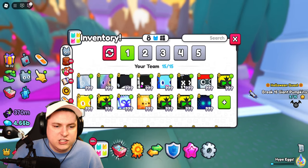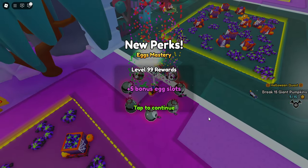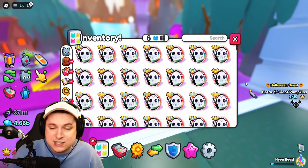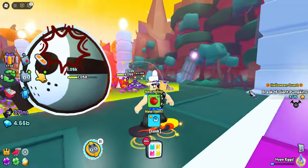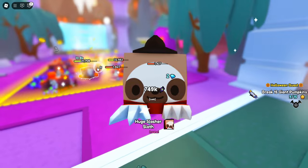While we're waiting for some Breakables, let's go ahead and hatch some of these Halloween eggs. Level 90 egg mastery — very awesome. I'm just going to keep opening and show you if I get a huge. Of course if we get a Titanic it would be even more amazing. And it seems we got something special — we got ourselves a huge slasher sloth! Okay, not too bad, very nice.